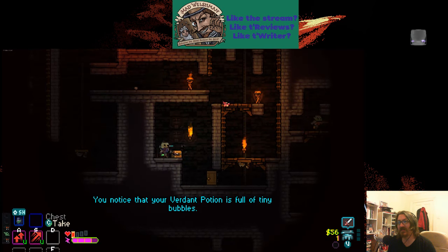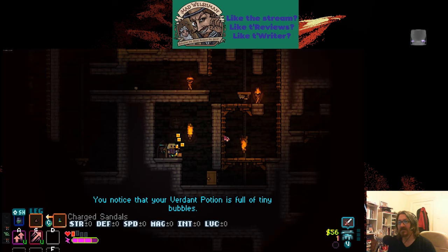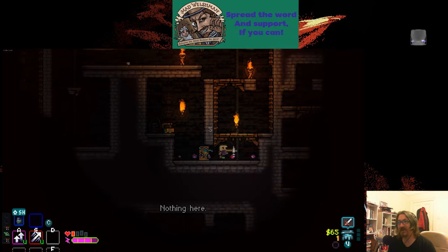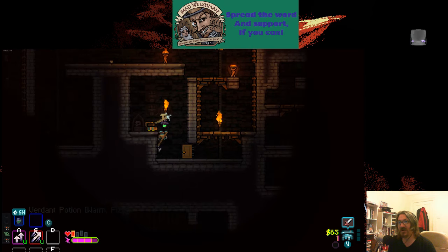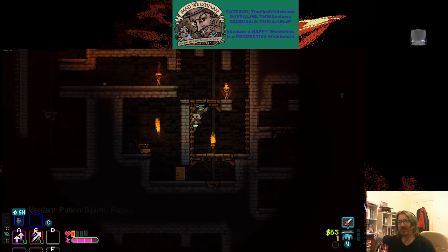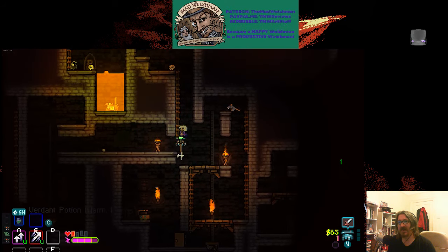Tiny bubbles is normally a good sign. Charged sandals, definitely bad — do not want charged sandals. We do not want charged in general.